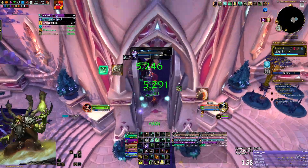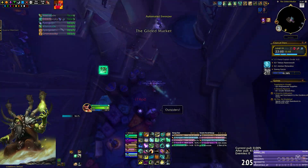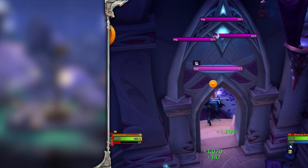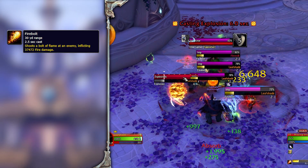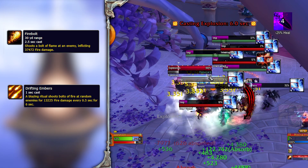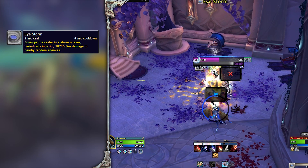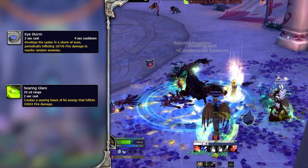After the first boss, you can go up the stairs and pull the construct with you to cleave along the way — but be careful with his frontals. As you come out of the other side, you will find the Watchful Inquisitor and a pack of blazing imps. You really want to keep those imps CC'd — they all cast at the same time and generally prefer the same target, so if their fireballs go through, they will probably one-shot one of your friends. Their second attack is Drifting Embers, shooting fire at random players. The imps don't have too much health, so rotate your CCs. The Inquisitor casts Eye Storm, an attack you can stop with displacement CC. He also casts Searing Glare, dealing moderate damage — this is interruptible with classic interrupt spells.